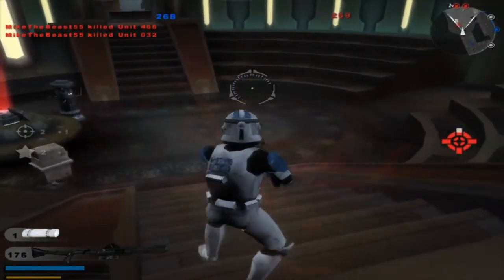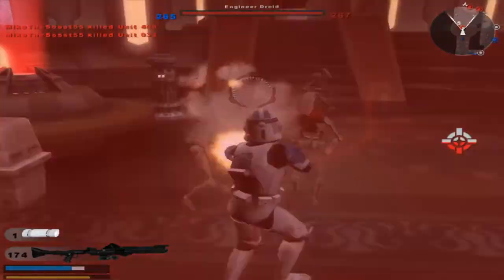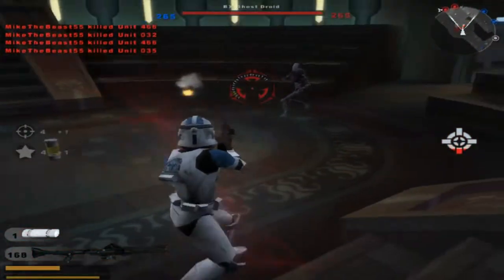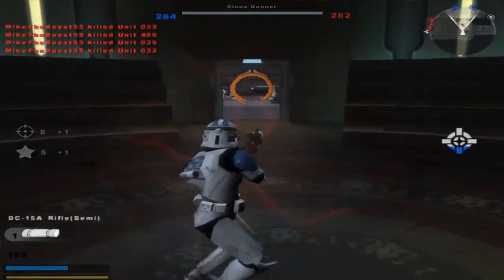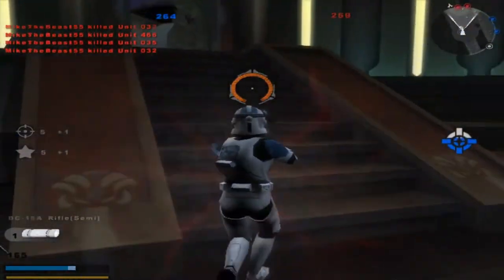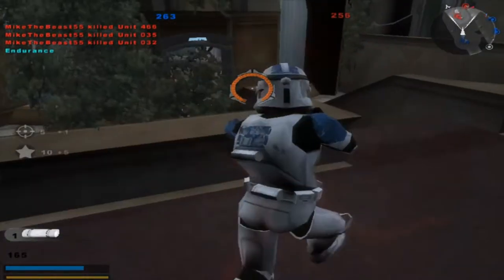Didn't get any hit markers for a while there, getting a bit worried. That's another command post under Republic control. Yeah, you could charge up your shot like this — just hold your shoot button down. That's another command post under Republic control.